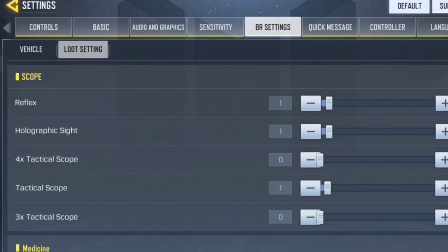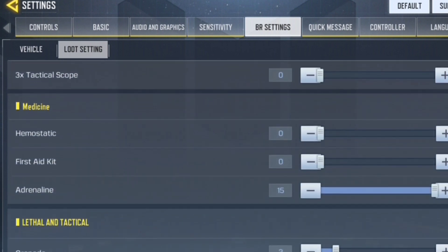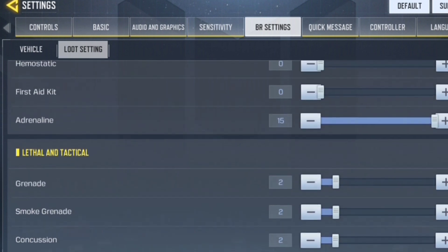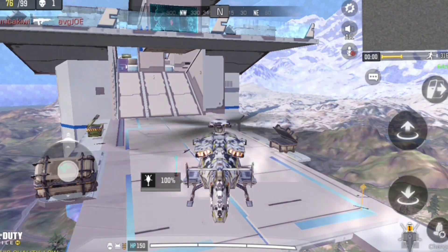For my auto loot setting, adrenaline is the only thing I keep in the medicine slot because it gives 150 health. I know this sounds wrong to others but this is the best way to get back up easily.